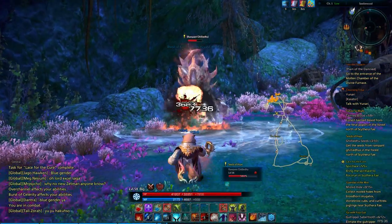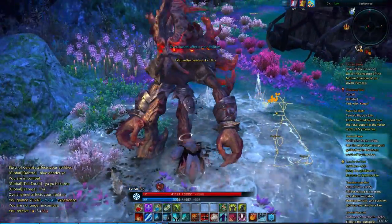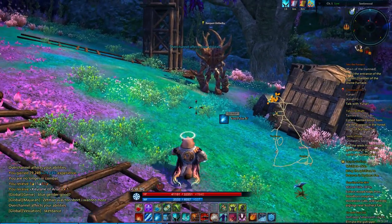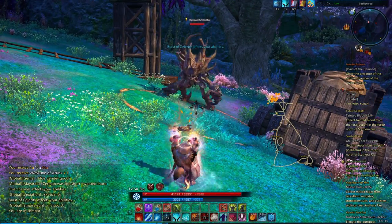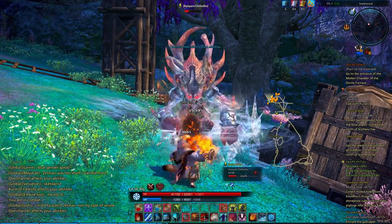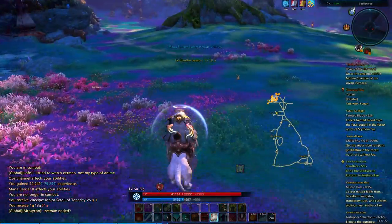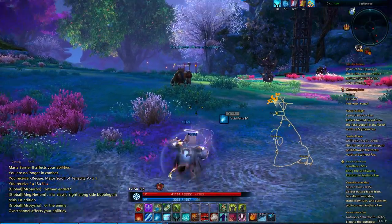I guess there really shouldn't be anything particularly ethically wrong with killing a feral popori. I mean, I've fought a bunch of different types of creatures. I guess it just seems a little odd since my character is popori, but I guess human characters fight all sorts of human enemies, so it makes sense. Even if it seems a bit odd. Enemies are enemies. We're halfway done with the gillidoo seeds, and I believe we're five-eighths done with the tainted blood.